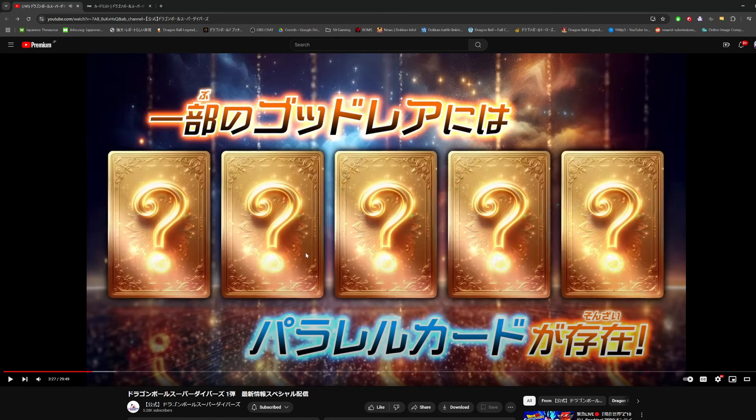They also used to do this in Heroes — certain cards would have parallel versions, which are basically just alternate art versions of the cards that are rarer. Apparently in this first set there are going to be five god rares that have parallel versions, so alternate art versions that will be even rarer. That'll be cool to see.